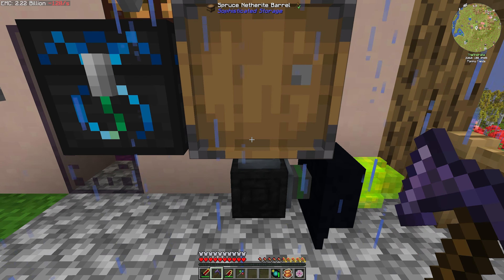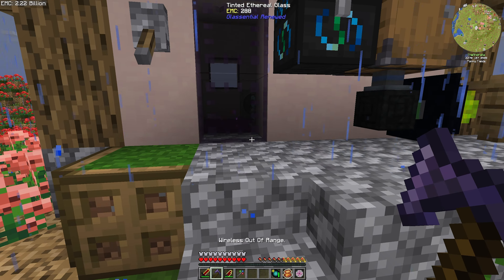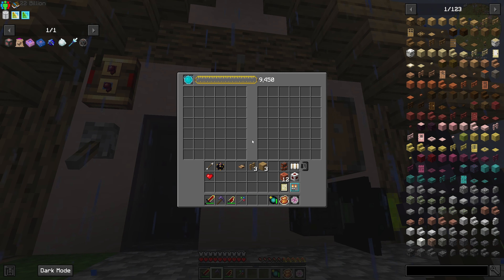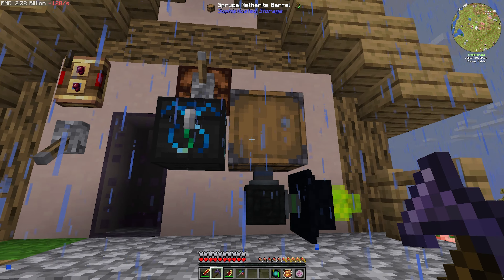So now anything that ends up not being those categories should come into the matter condenser. If it's not EMC-able, it's not going to end up in there. And if it is EMC-able but on the void list — like that bow just got voided — things like planks I don't need, but I'm not going to shove them in there as that'll just cause problems. I think we have this pretty well set up.